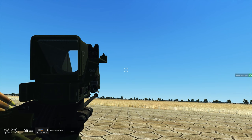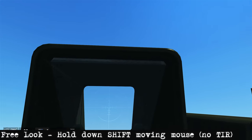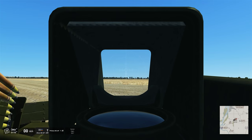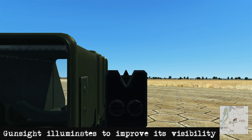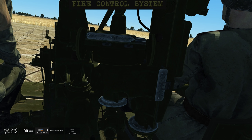Pressing Shift T takes you to the first sight, which is the reflector. If you don't have Track IR you can hold down the Shift key to look around using the mouse. If you do have Track IR you can use that to look around, but when you're down at this sight I'd recommend pausing Track IR to avoid getting disoriented. Press Alt L for light illumination.